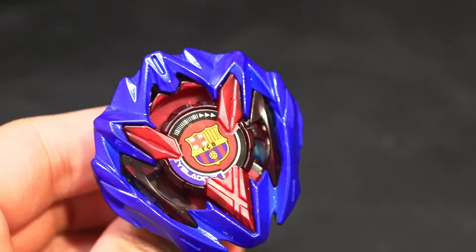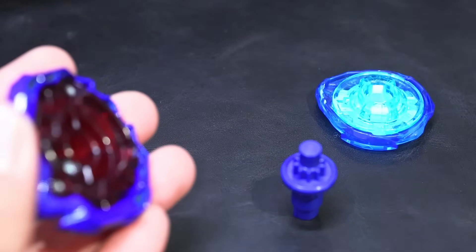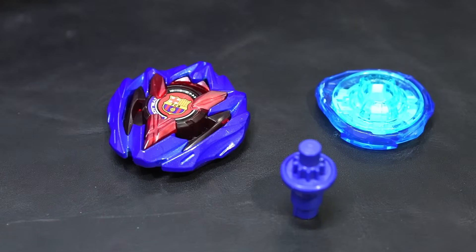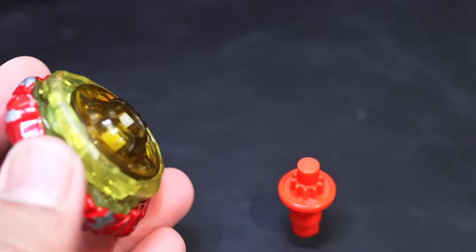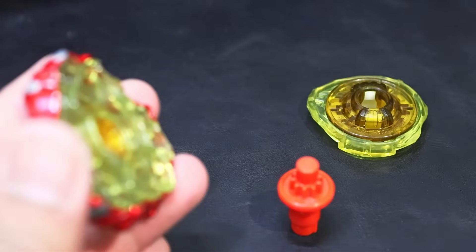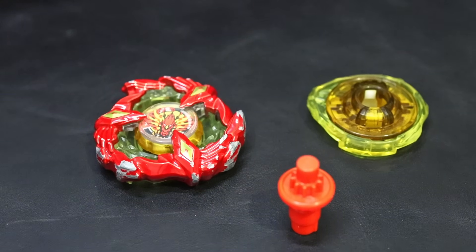At 2nd place, Dran Buster 160 Rush with 1.333 points per loss — the 4th Dran Buster and 4th combo featuring the 160 ratchet in this list, a testament to how good these parts are. At 1st place, Phoenix Wing 160 Rush with 1.301 points per loss. Having the lowest PPL proves this combo is less risky to use, and with a good win rate and good points per win, it dominated the 2024 meta and is commonly seen in tournaments.